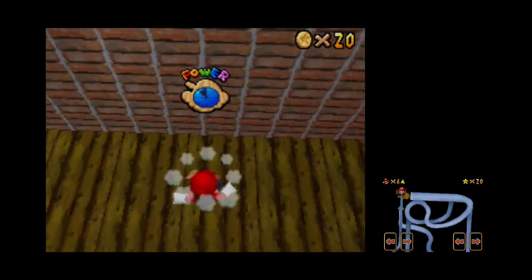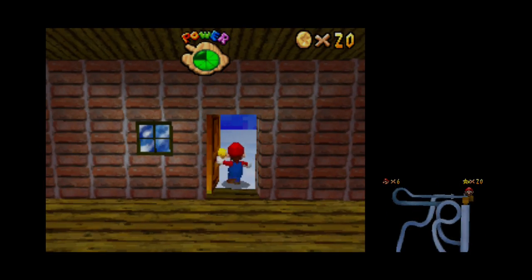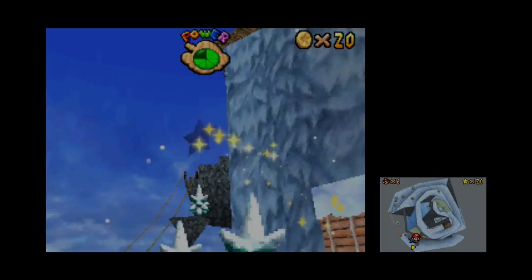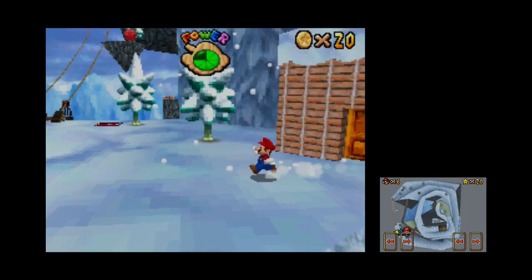Let's jump, get hurt a little bit, and start running. Here, so we get our first star. Sorry, I'm a little sick, but yeah, so we can get our first star.